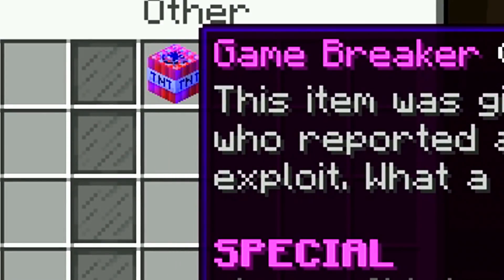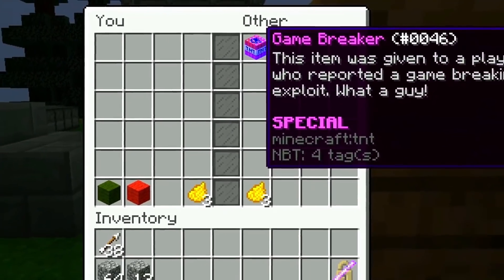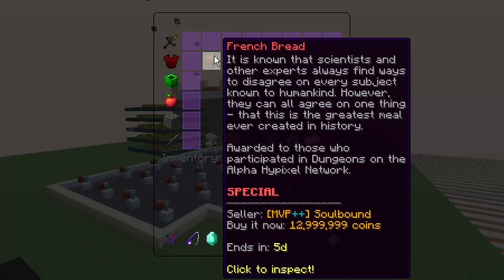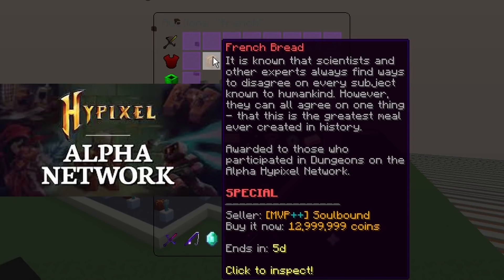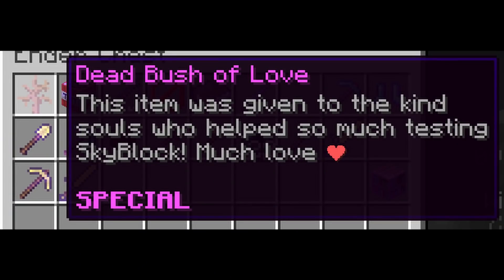So the first one I'm going to be talking about is the Game Breaker, which is the most common, and you get this from reporting bugs to the admins. The next item from the admins is the Front Spread, and you got this from playing dungeons while it was in the alpha network, so when it wasn't released in the main server yet.